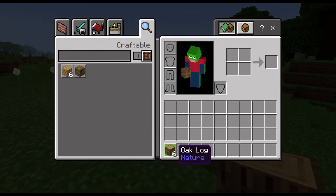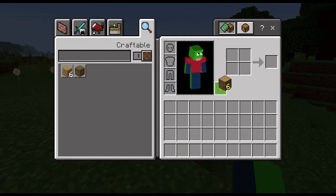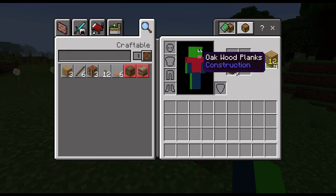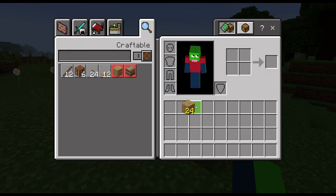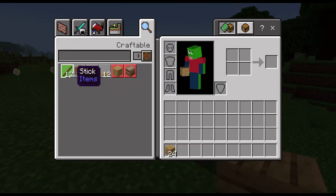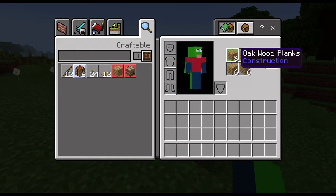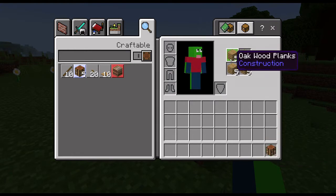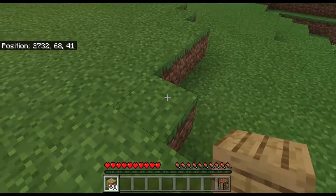First, take your wood logs — on a phone click them and then click where you want them to go, and on a computer do the same thing. You should be able to craft oak wood planks. Take all those planks and keep clicking until you have as many wood planks as you can get. Over here there should be craftable items — if you click on a crafting table, which is one of the things you'll need, you can click on that and craft it.